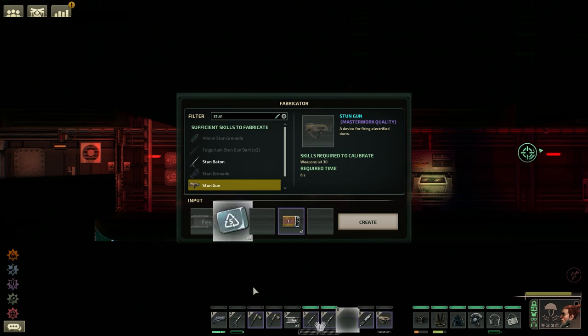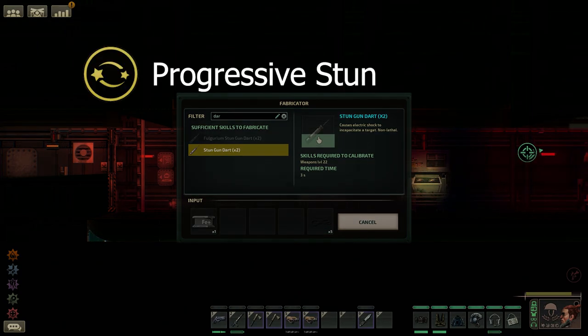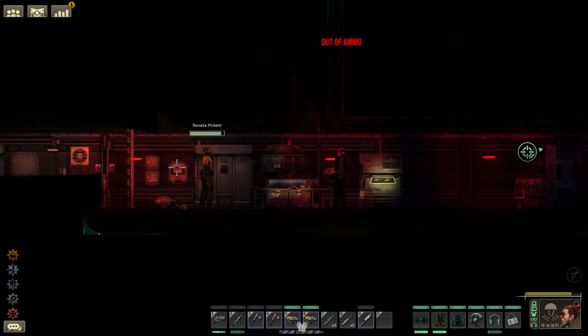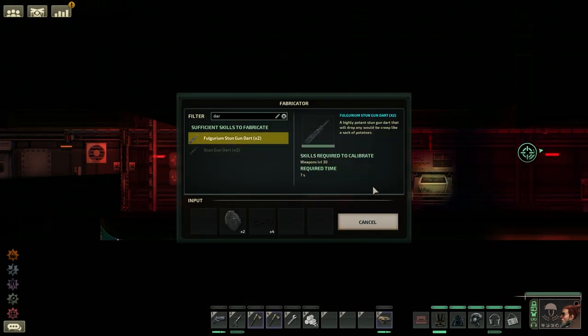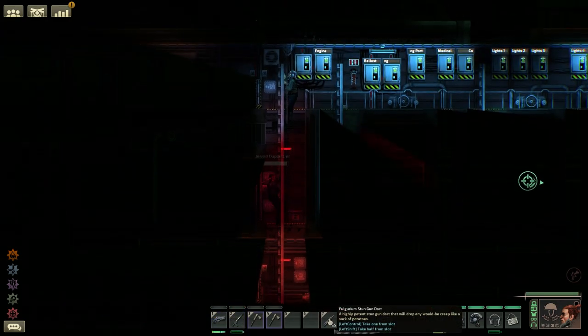Moving on to the stun gun — these are projectile weapons loaded with stun darts. The regular stun dart has a hidden affliction called progressive stun, essentially a delayed stun that grows in strength from 0 to 100, increasing by 10 every second. At strength 100 it applies incremental stun for strength 100, knocking out a target with a regular stun for 10 seconds. With the security officer talent 'by the book' under the warden tree, you get access to Fulgarium stun darts, which instead provide an immediate stun for strength 6, or 6 seconds — a direct contrast to the delayed stun of regular darts.